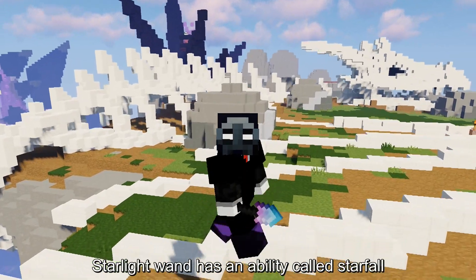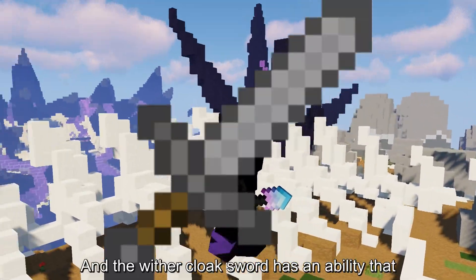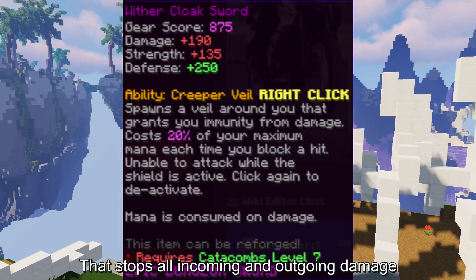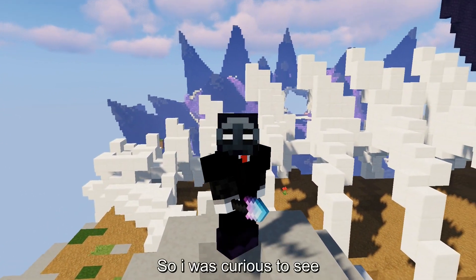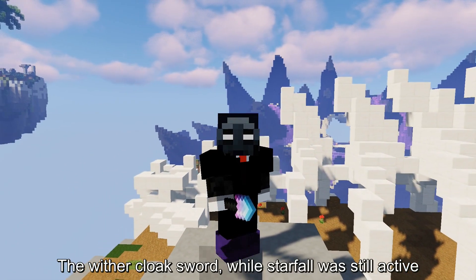Starlord wand has an ability called starfall, which causes a star shower for 5 seconds. And the wither cloak sword has an ability that stops all incoming and outgoing damage. So I was curious to see what would happen if we activated the wither cloak sword while starfall was still active.